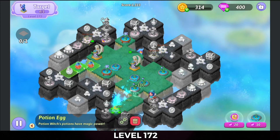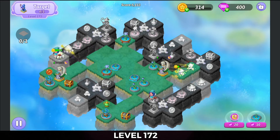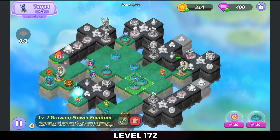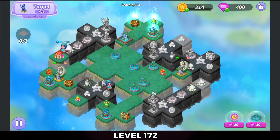Merge the eggs, get those extender arrows. Move that healer over there and this one down here a little bit. Merge those up on the top. Get that extender arrow there.